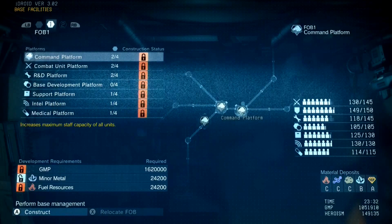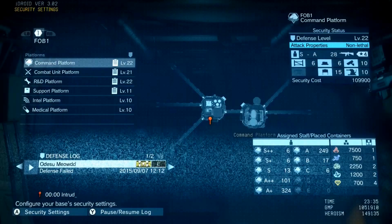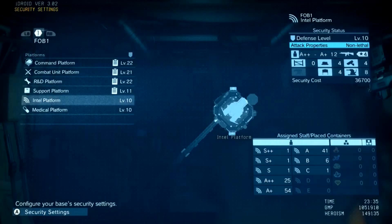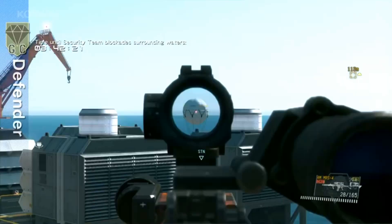Now I'll give a brief overview of how the FOB system works. The FOB system is a sort of PvP online base management component for MGS5. You build the FOB just like you would Mother Base, and other players can invade to try to steal your staff, weapon emplacements, and resources. When you have an FOB, you can have more staff, and it will raise your individual team levels — examples being R&D, support, or intel. This can help you advance in single player, or you can just do it for fun.